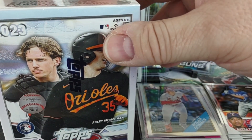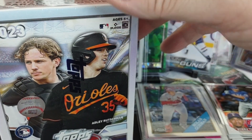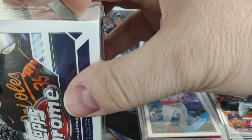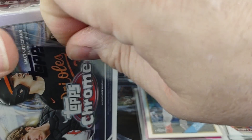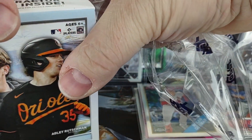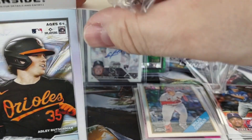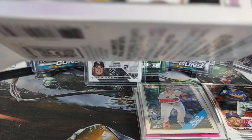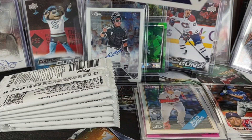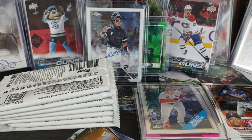On to the second blaster. Looks like it doesn't want to come out — the packs fell in behind there, so the cardboard wasn't able to properly slide down out of the way.